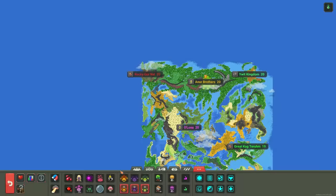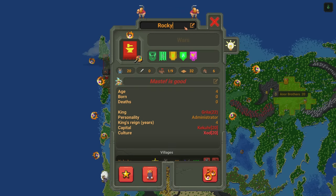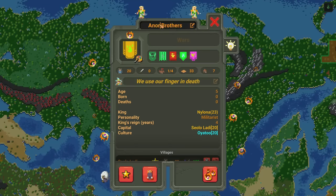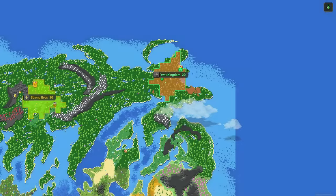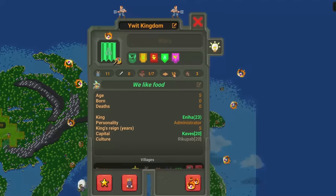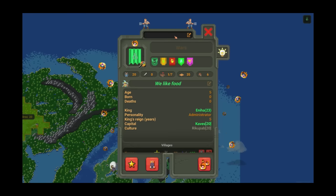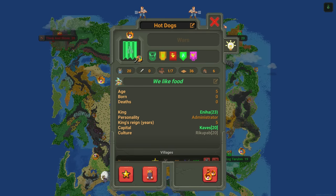The elves get 'Strong,' which is good for them since they're so very weak. Let's go ahead and name the kingdoms as we go. The genius dwarves — let's call them 'Dink and Stone,' you know, like 'Rock and Stone' from Deep Rock Galactic. The strong elves — 'Strong Bros.' For the humans, they rolled 'Attractive' — almost gave them 'Death Bomb.' We'll call them 'Hot Dogs,' because they're attractive — they're hot.